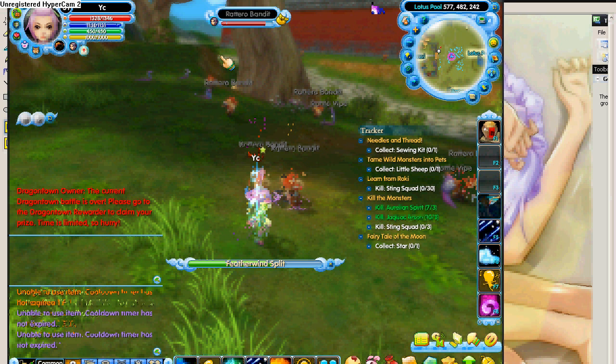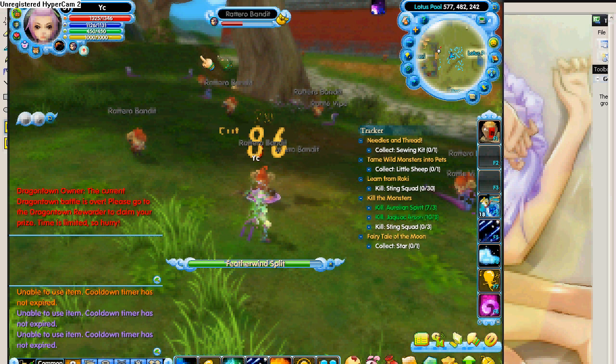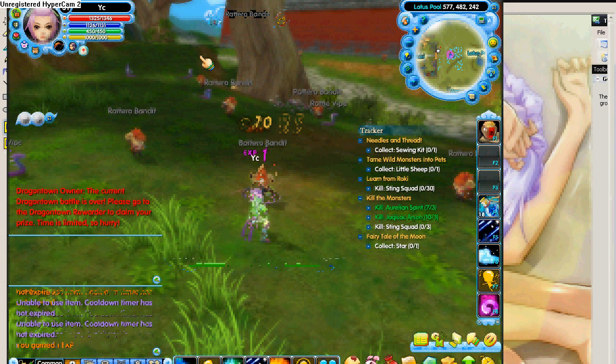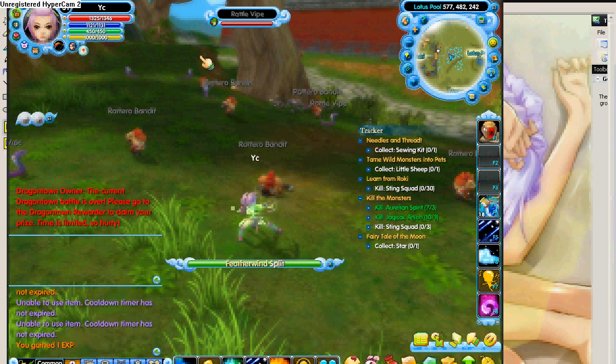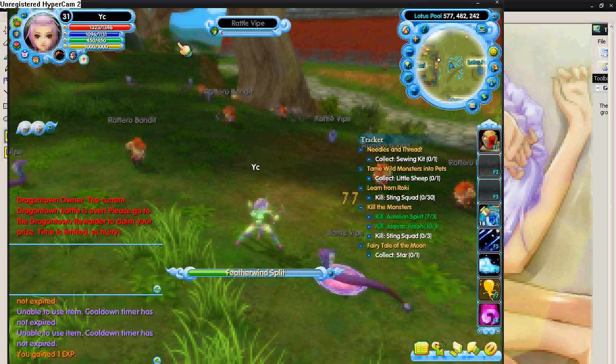Mana potion — it used a potion, so basically it works now. If you wanted, we could make the same mechanic for health, but you can do that by yourself, right?